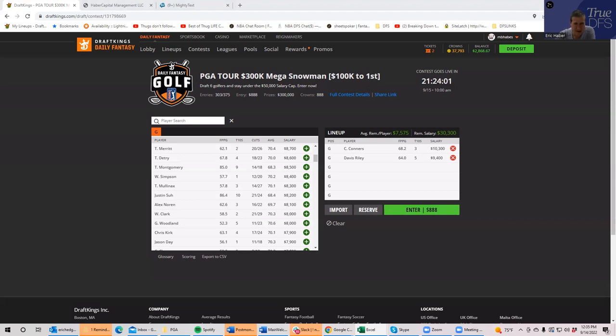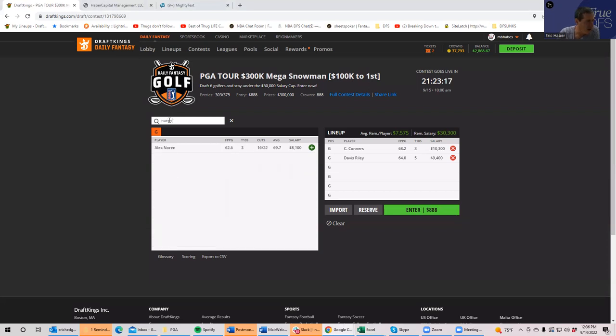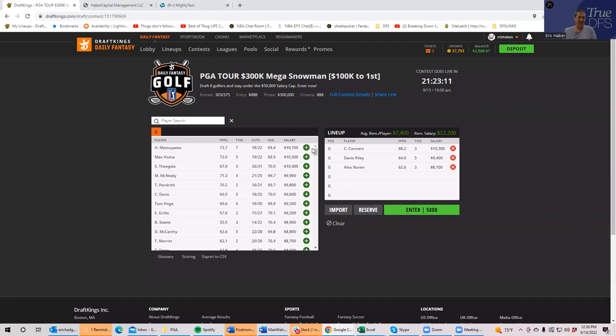The guy who's interesting is Webb Simpson. In a field like this he used to be like 10K and chalk, and now he's only 8400 — he's showing up as almost a top-20 value and I have him at 7% ownership, so that's actually somewhat interesting. Justin Suh looks okay, he's 11%. My top-rated 8K guy — and this is really annoying to me — is Alex Norin. He's the top-rated guy of my 8Ks, and he's one of the lower owned at only 7%.